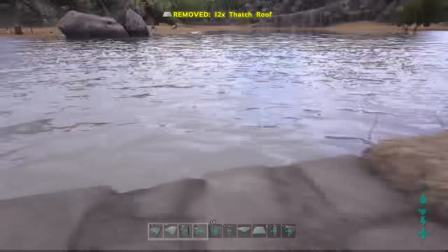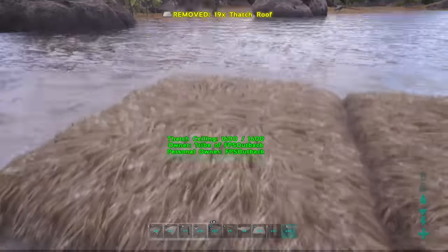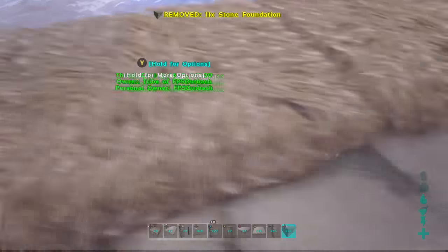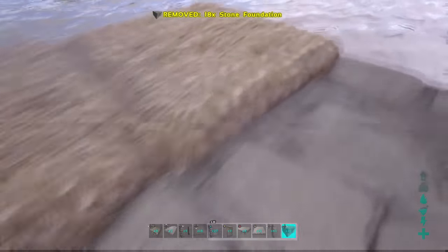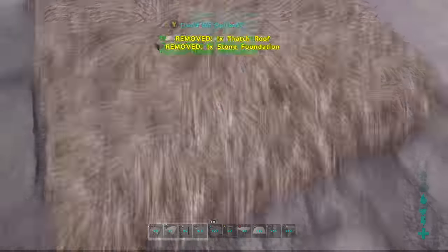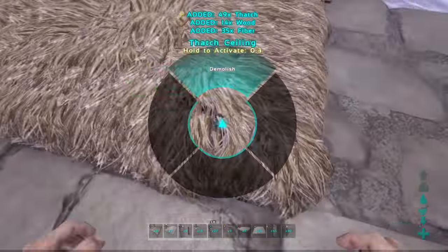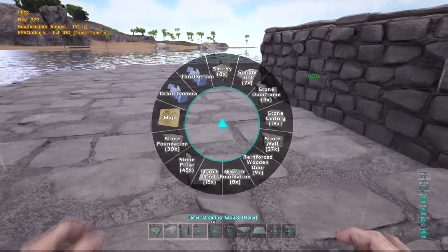Now we have to keep extending the sides and the front, so do another ring - you won't get them into the corners this time. Ceiling then foundation underneath. Demolish all those ceilings and now we're at this size.